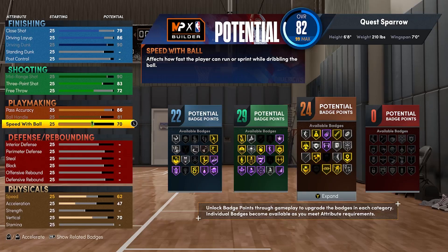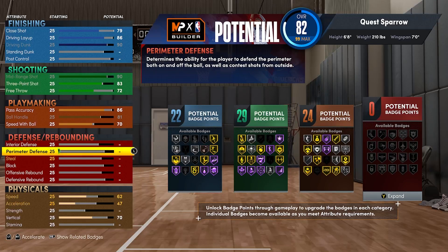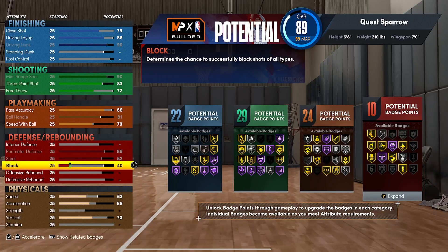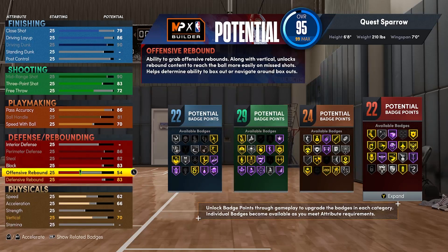24 playmaking badges with those gold Bullet Passer is going to be devastating if you are a creator for your squad. Defensively this thing is no slouch either — you're going to punt interior defense; that's not your role on this build. But max out your perimeter defense and your steals, and get your block to an 83 and your defensive rebounds to an 83 as well.